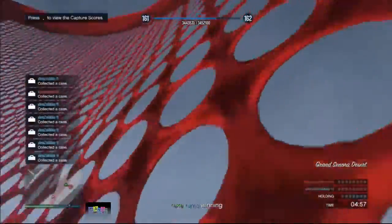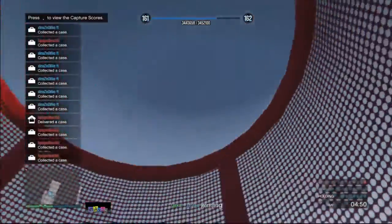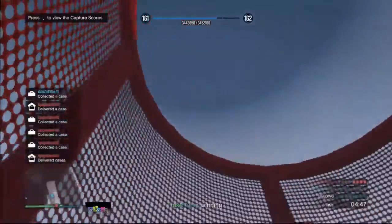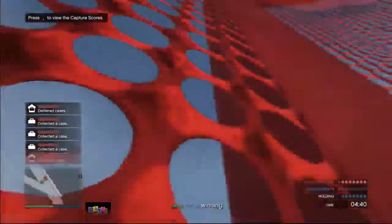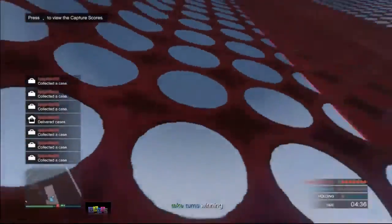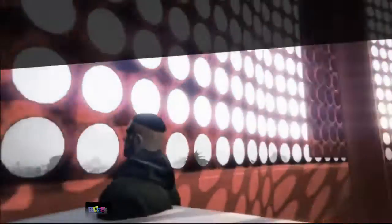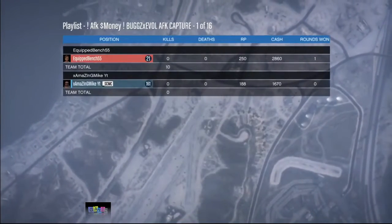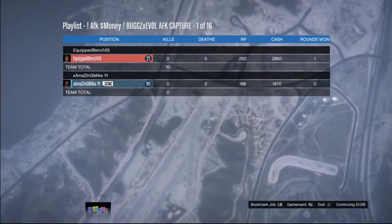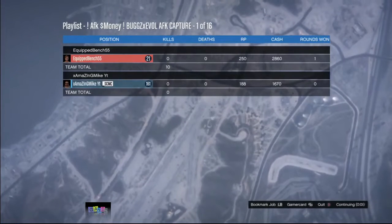Once you're inside the activity, you will get RP and money like crazy. Every round you win, you get $2,500, and each round takes about two minutes — you don't even need to be in front of your Xbox. At the end of the job you'll get a lot of money — not just $2,500 but something like $30,000. In the long run, if you leave your Xbox on for days, you can make millions of dollars and reach level 1,000 in no time.